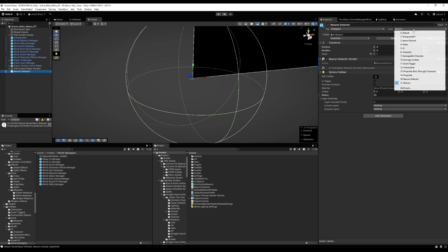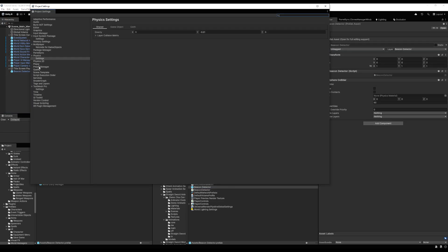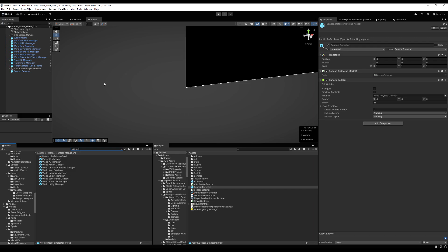Save this as an original prefab. Go to project settings, down to physics, then layer collision matrix. Go through beacon detector and untick everything except you want to keep the character layer — the AI characters — because when we leave it, we deactivate them. Also keep the beacon layer. The beacon should only interact with the beacon detector. So the beacon detector gets characters and the beacon, and the beacon only gets the beacon detector.